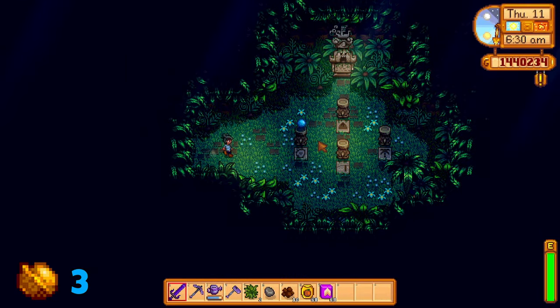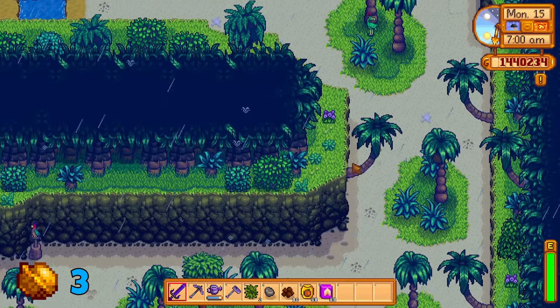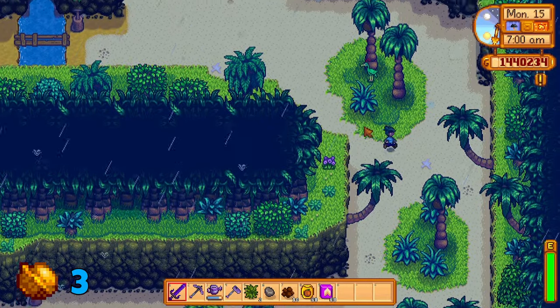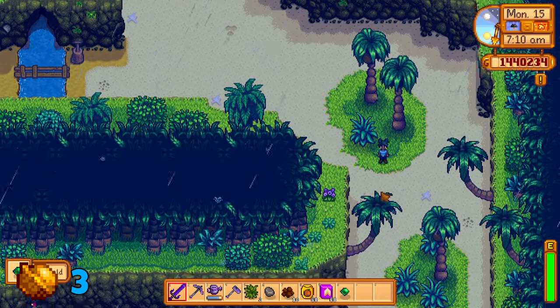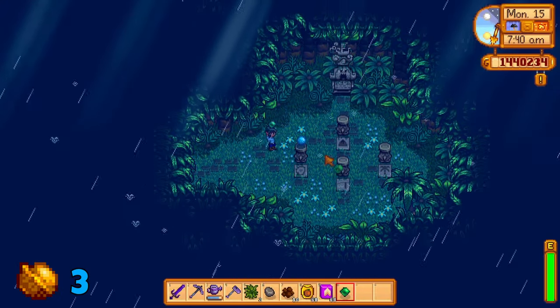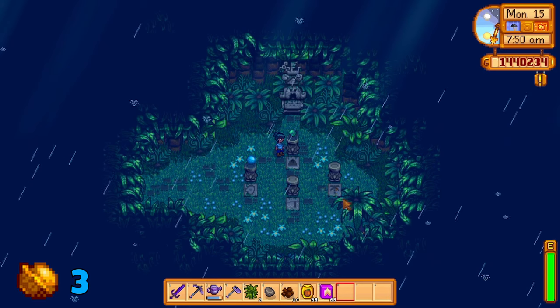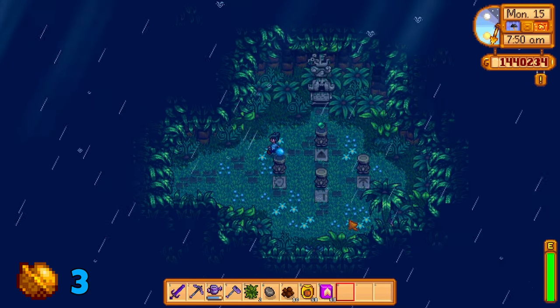This puzzle will also give you some golden walnuts. To complete this puzzle, head to the island on a raining day. You will find a gem bird on either side of the island. Walking towards them will cause it to fly and drop a gem. Whichever side of the island the gem is dropped will correspond to the altar placement. So a north side gem drop should be placed on the north altar. Don't worry if you've forgotten the position — they will continue to be found even after collecting their gems. Every playthrough will have a different gem dropped.